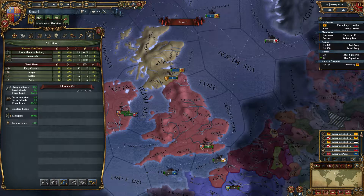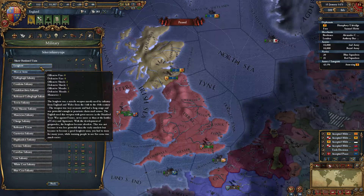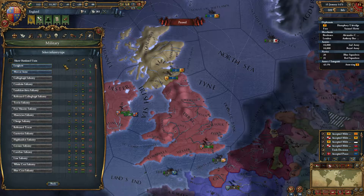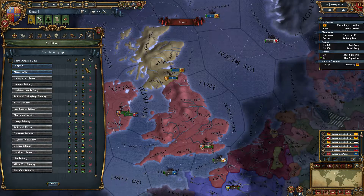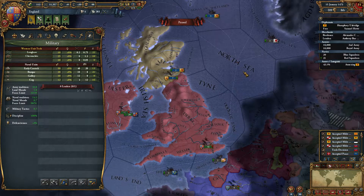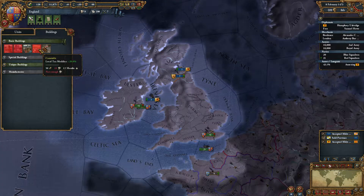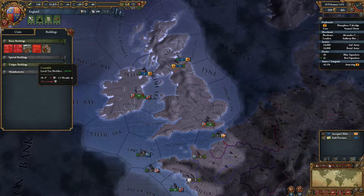We need to decide which new unit to integrate into our army — we can either get longbows, which is a traditional English unit, or men-at-arms. Longbows have better shock in attack — the yellow stats are attack and the green are defense. Using longbows, we get extra damage in attack but less morale in defense. Just because we're England, I'm going to go with the longbow. Let's build some constables, though we don't have any administrative power right now — all buildings cost 10 power of their corresponding type.